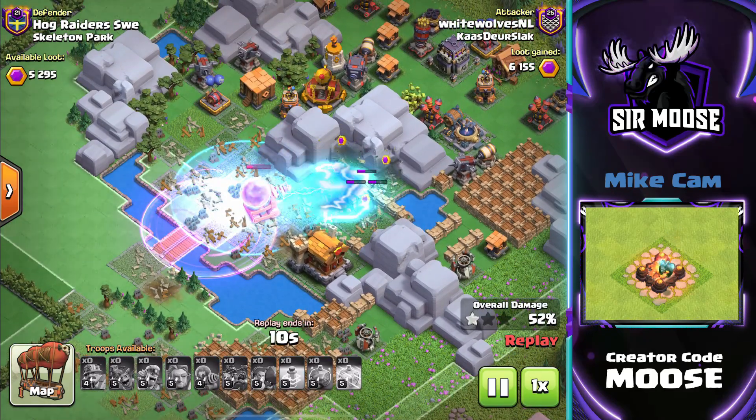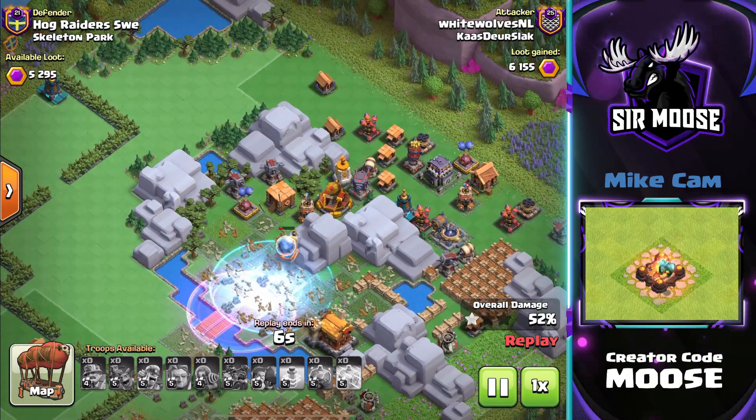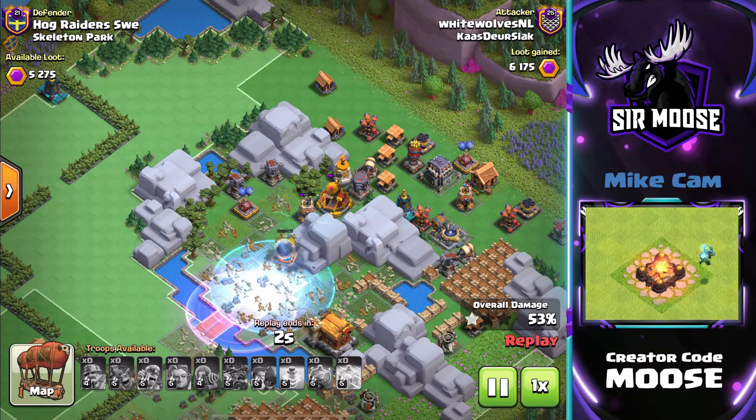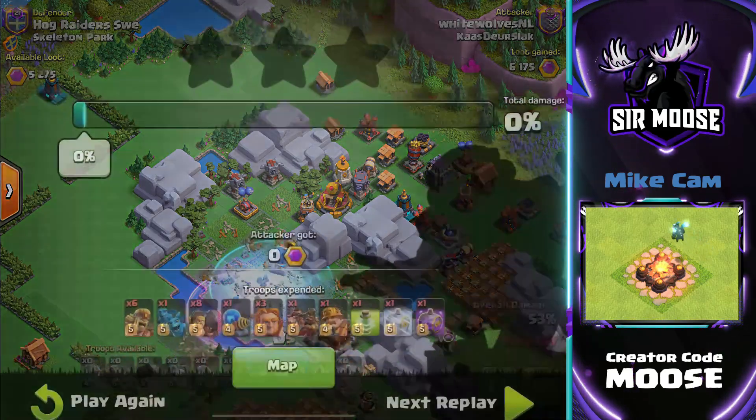It looks like Mega Sparky's in some trouble here. What do you think of the new update? Let me know in the video comments. I think the new update is fantastic — got these new troops, Mega Sparky. The Super Miners are my favorite. They're fantastic.